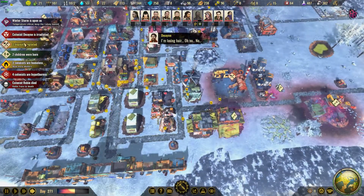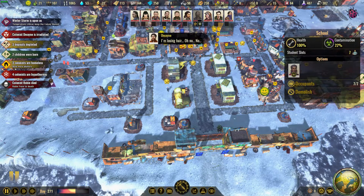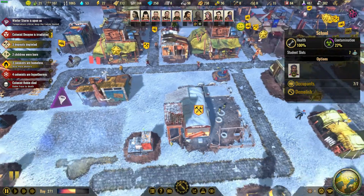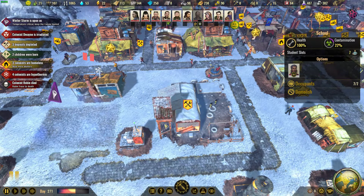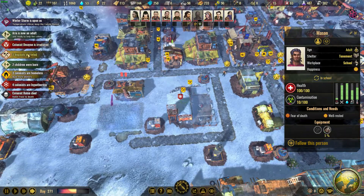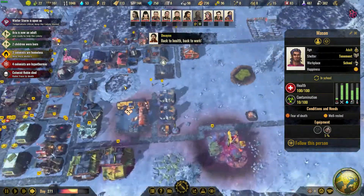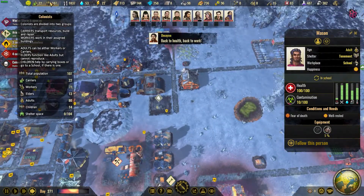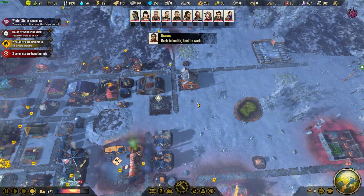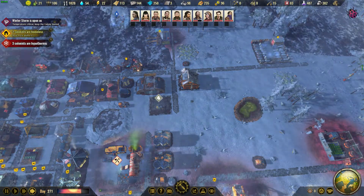Three deposits depleted. Wait - why is it showing on the school? I'm confused. Three colonists are homeless - how did we get more? Another one froze to death.